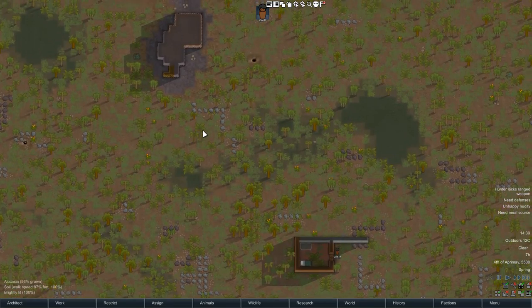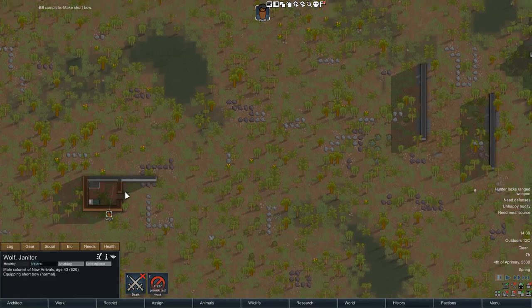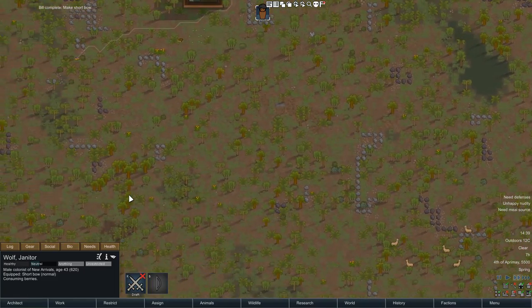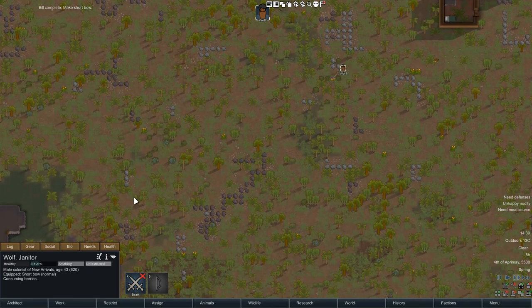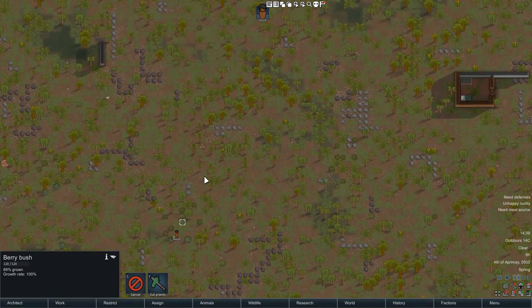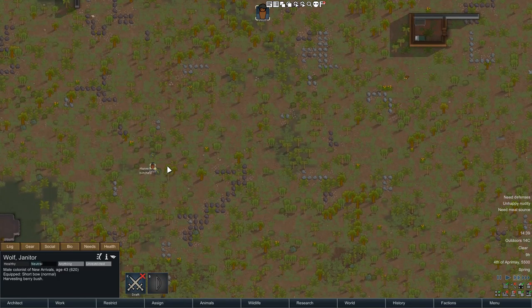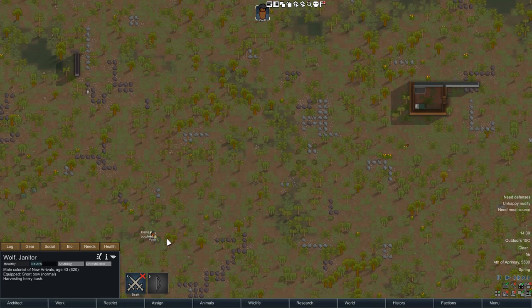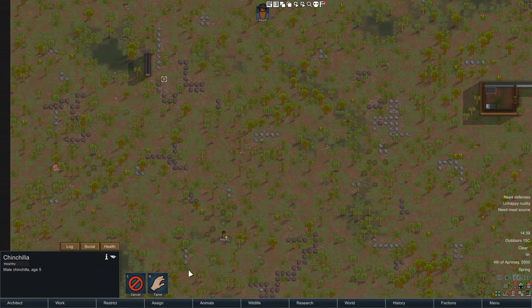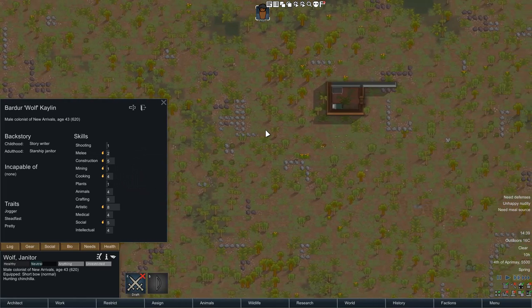We'll see if we can find any quickly while we're here. Go equip the short bow — alpacas and everything, but he's going to pick up the berries first. So we've got some crops in to start with; that's only like a couple days worth. The berries are going to keep us going quite a bit as well. We might just hunt this guy since he's just up here. This is going to be a little bit rough to start with.